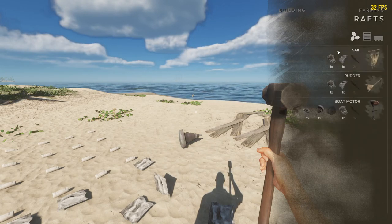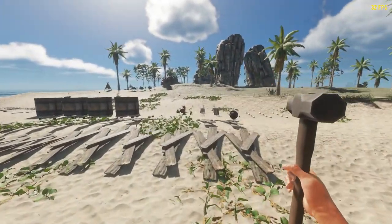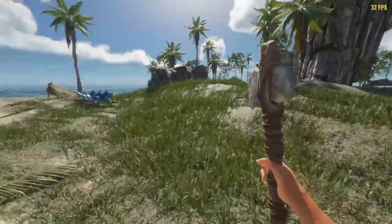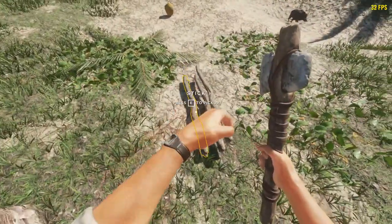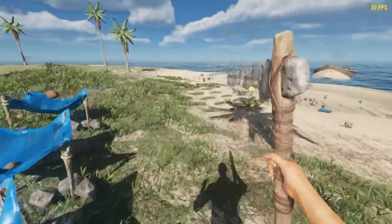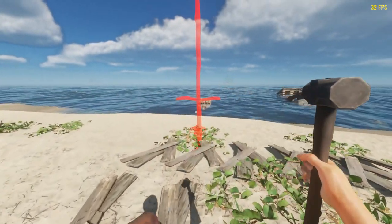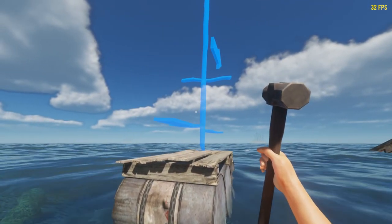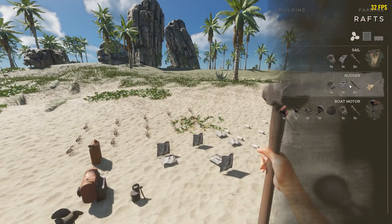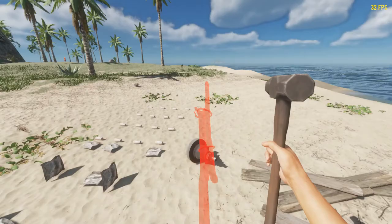Before we could make a sail and we can still make a sail - it looks different and much better now. There's an arrow for the direction as well. But you can't just hop on and go anymore. We also need a rudder. For the sail you need a lashing, a cloth, and two sticks. Basically it's the same recipe for the rudder.